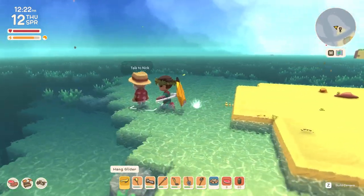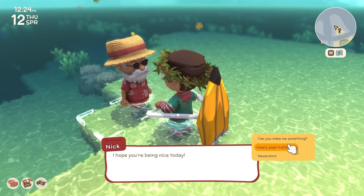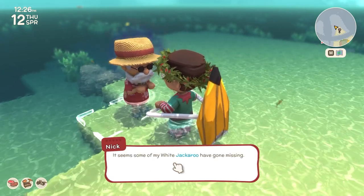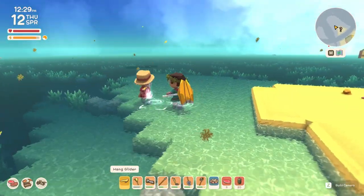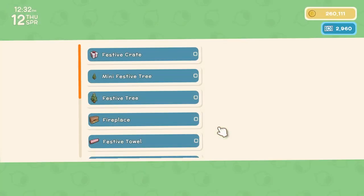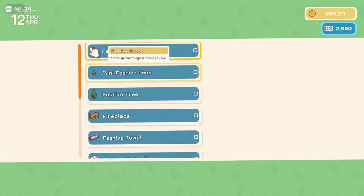You need to go to this question mark and an NPC will spawn — this is Nick. If you say 'how's your holidays,' he will tell you how to get cherries if you put his white jackaroos on the animal collection point.